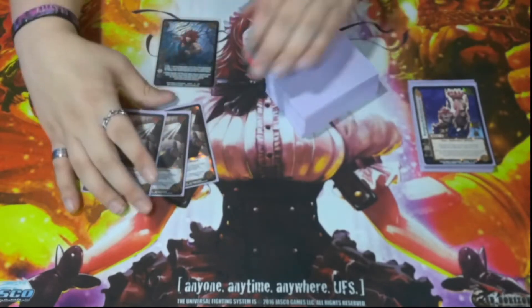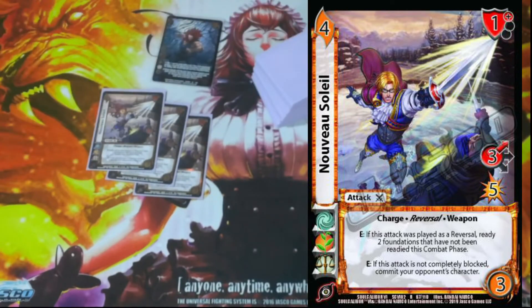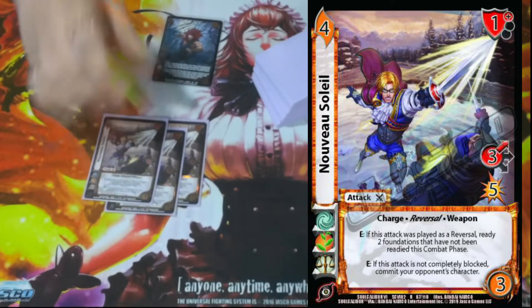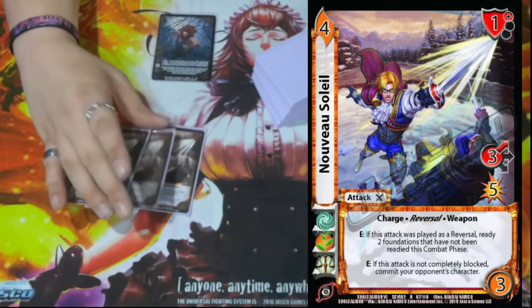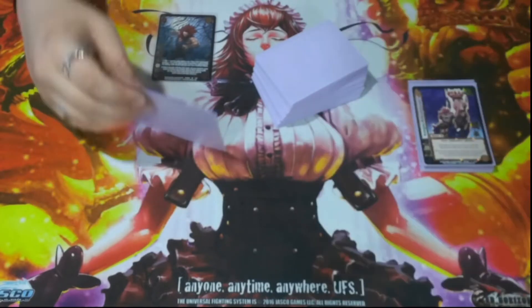The next attack we're playing is also a Reversal — Navosa Lay. This is one of only two non-Akuma attacks. It is a 4/3/3 high for five with a one high block — Charge, Reversal, and Weapon. Enhance: if this attack was played as a reversal, ready two foundations that have not been readied this combat phase. And Enhance: if it's not completely blocked, commit your opponent's character. This card makes our opponent have to block our reversal or commit their character. We get to Stun One with Akuma and buff damage, force them to block, and then flip foundations — forcing them to commit out, which is very hard to deal with given Akuma's check hack.